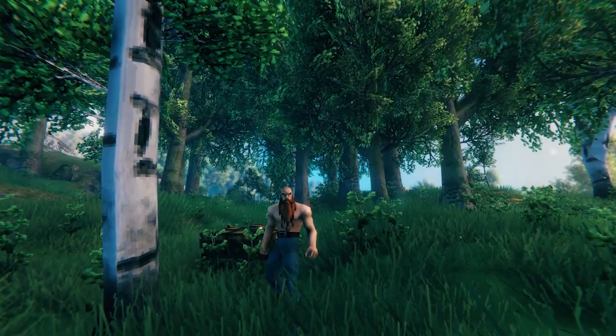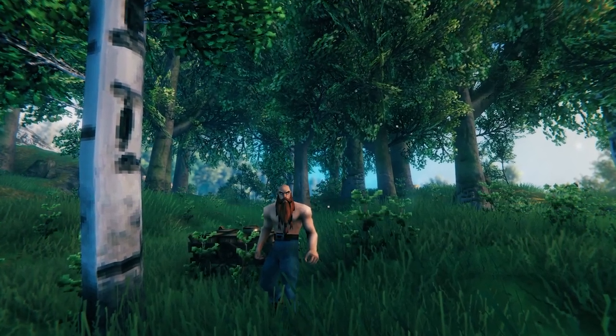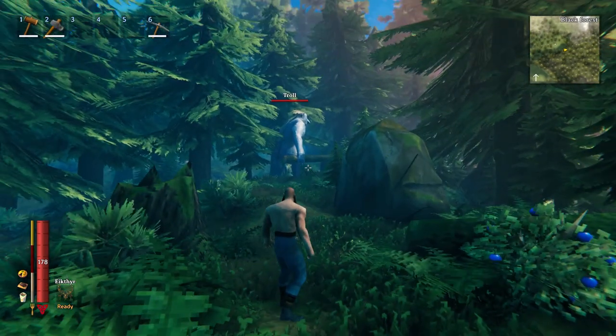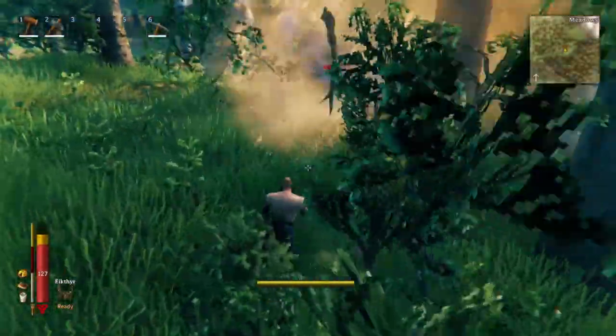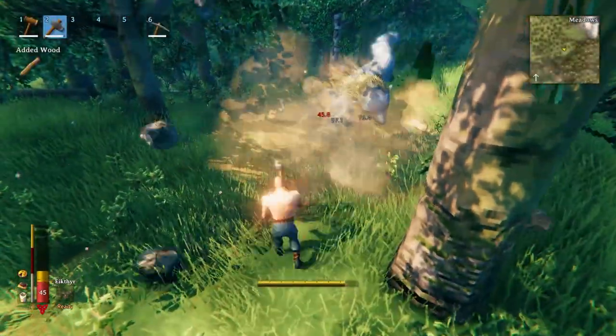There are two methods for getting fine wood early in the game before you have access to a copper axe. First, you can find a troll in the dark forest — the one that uses a tree trunk as a club. Lead it over to a birch tree and get it to knock the tree down for you, then have it smash the ground to break up the logs.